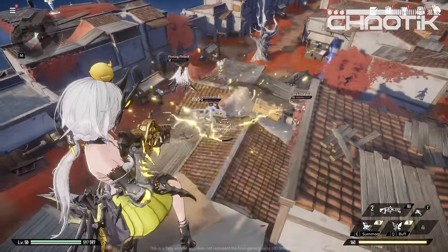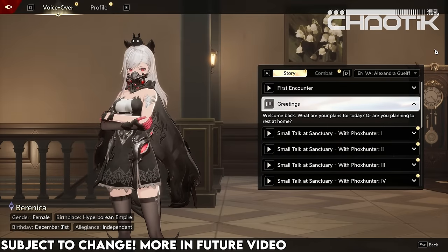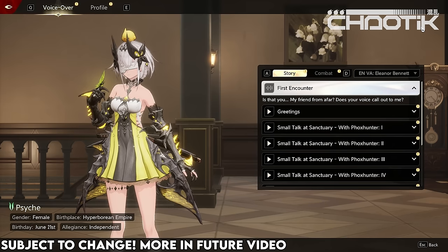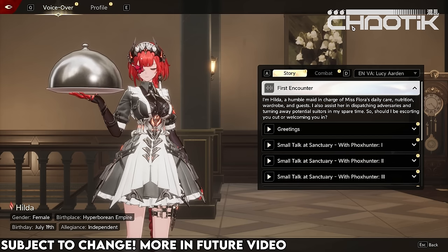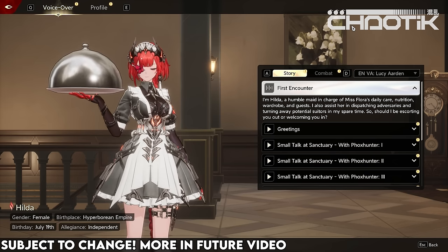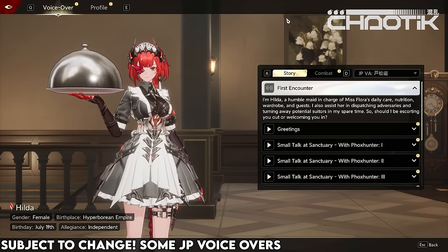The game also included each of the characters' English voiceovers. Here's what some of them sound like: 'Welcome back. What are your plans for today? Or are you planning to rest at home?' 'Is that you? My friend from afar? Does your voice call out to me?' 'I'm Hilda, a humble maid in charge of Miss Flora's daily care, nutrition, wardrobe, and guests. I also assist her in dispatching adversaries and turning away potential suitors in my spare time. So, should I be escorting you out or welcoming you in?'